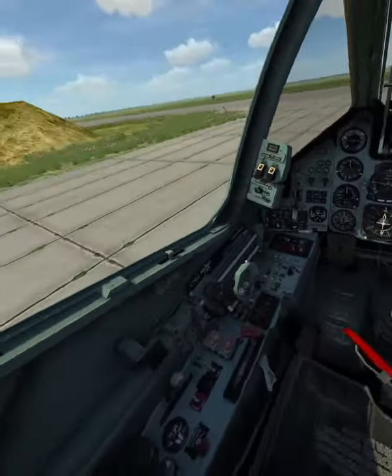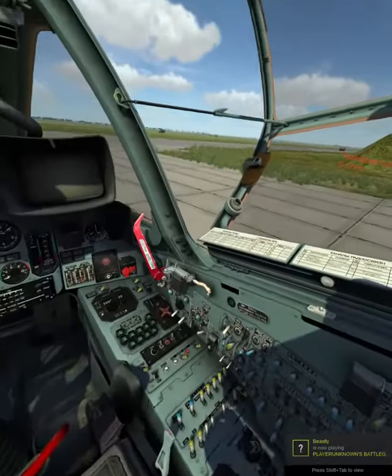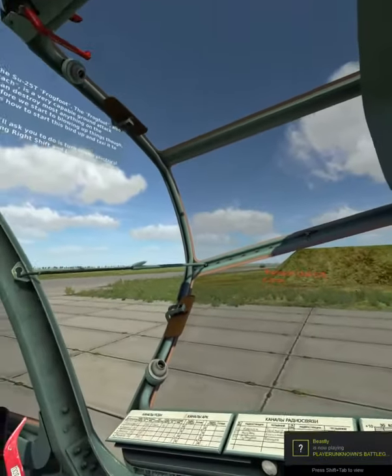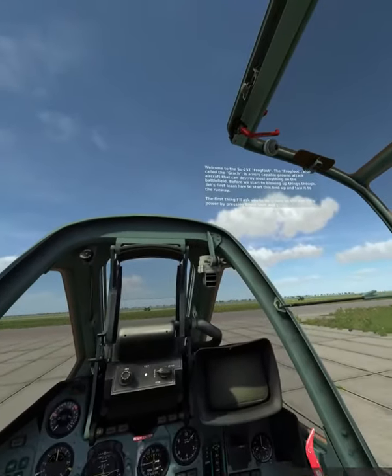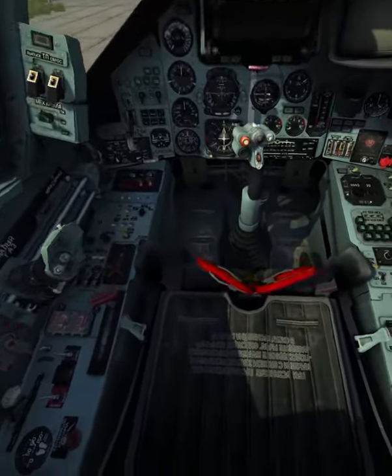Welcome to the SC-25T Frogfoot. The Frogfoot, also called the Gratch, is a very capable ground attack aircraft that can destroy most anything on the battlefield. Before we start blowing things up though, let's first learn how to start up this bird and taxi to the runway.